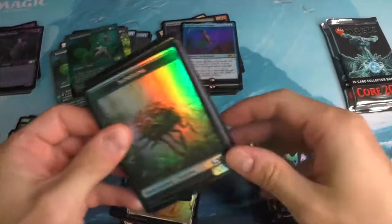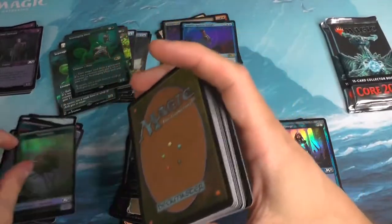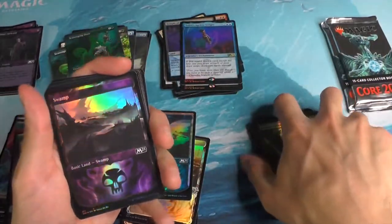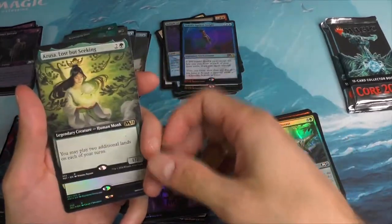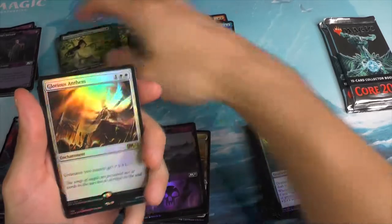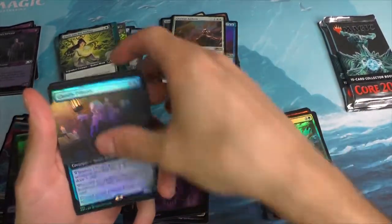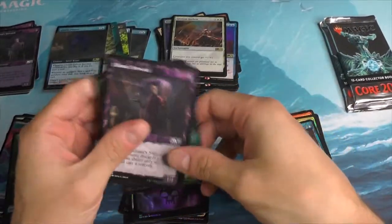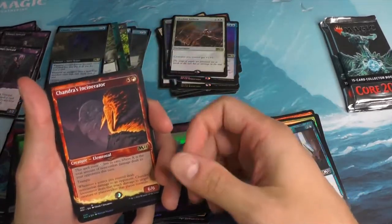We've got about three packs left here. That foil wrapper almost got away from me — he wants to join his brothers though. Azusa Lost but Seeker. A Glorious Anthem. A Ghostly Pilfer. A Liliana Steward. Founder's Insiderator.